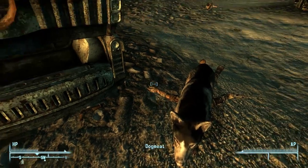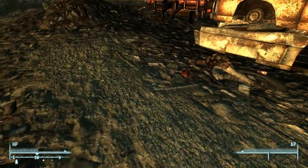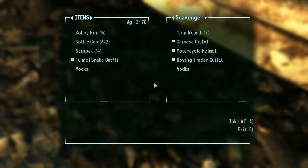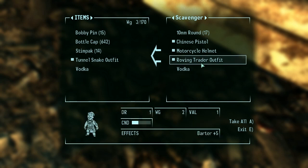Last time, Dogmeat's old master was right around here. I don't know if it's a scripted event for the raiders to kill him, or if he just spawns as a corpse, but I've never seen him alive. He must have a hard-coded inventory, because that's the same stuff as last time — the roving trader outfit and the vodka being the critical things.